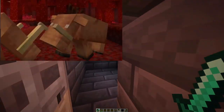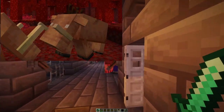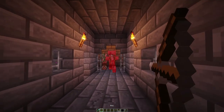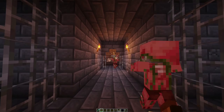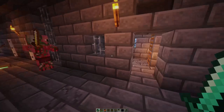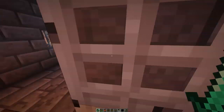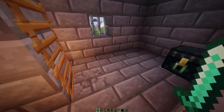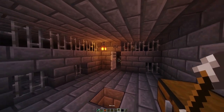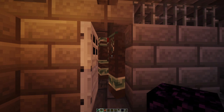Speaking of piglin beasts, this is another new mob found in the nether. They are naturally hostile towards the player and have a very high melee range compared to all other mobs, meaning they can hit you from much farther away than you're used to with other enemy types in Minecraft. One of the coolest features about these new enemies is the fact that they can be bred and they drop raw beef. We don't know if raw beef is a placeholder item or what they'll always drop, but it seems like some kind of food source will be acquirable from these nether beasts.